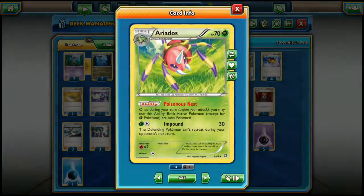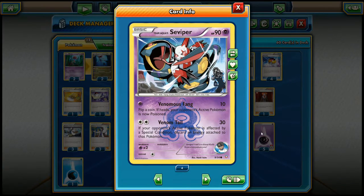We are poisoning ourselves as well, but we prevent any poison damage by playing Sparkling Robe on our Survivors - four copies of Sparkling Robe. Dragalge with Poison Barrier means your opponent's poisoned Pokémon can't retreat. Look at that synergy: Poison Barrier with Poisonous Nest with Venom Tail - what a poisonous deck this is!